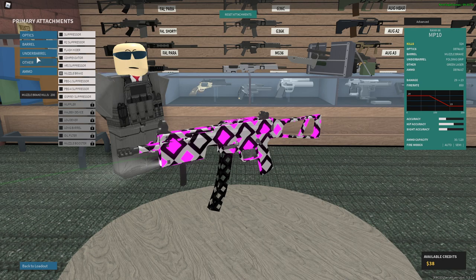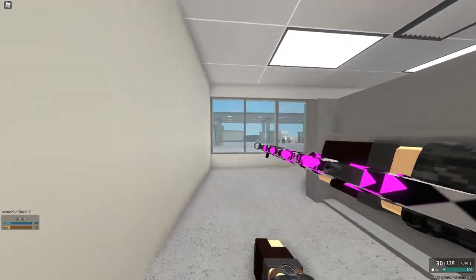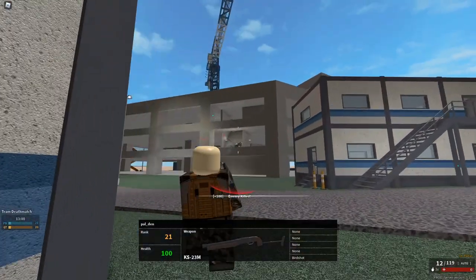What you basically want to do is put on a muzzle brake, folding grip, and green laser. I don't have any ammo types that I've tested on it. Now watch this — no recoil.